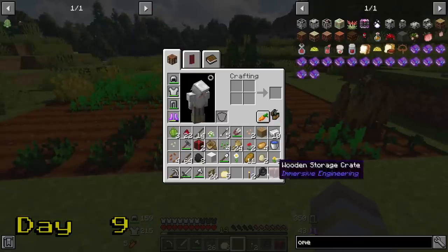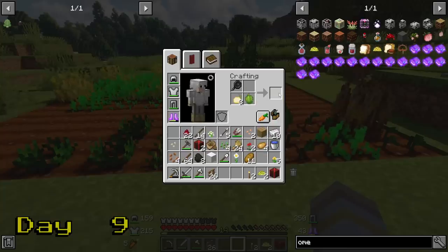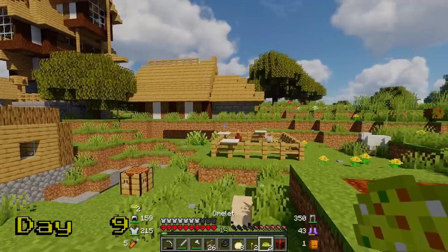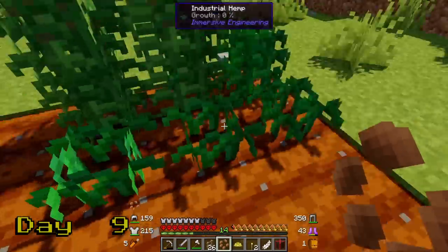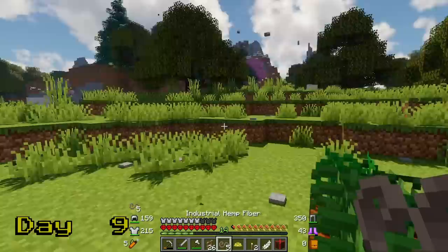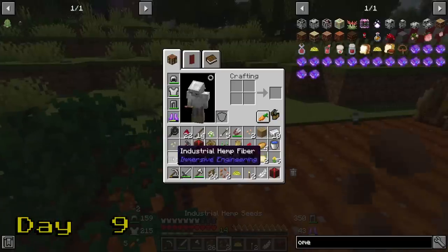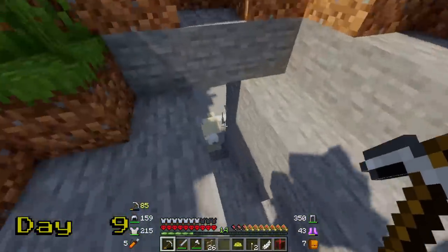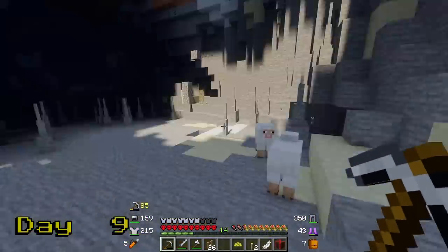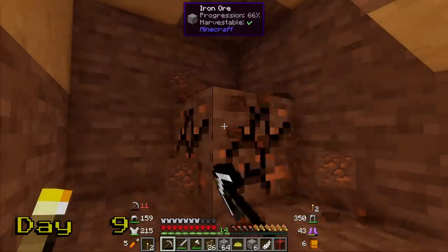I head back over to the farm and grab some eggs, onions, and bell peppers and make an omelet. Even recording this, just thinking about a bell pepper omelet has me hungry — hold on, I'll be right back. Okay, I'm back. Harvesting grown hemp gives you more seeds, kind of like how growing vanilla Minecraft wheat works. We then head down to the quarry, when I notice two things: the pollution is getting pretty thick, and the wind is picking up. It's going to be day 10 tomorrow, and this pollution means we're going to get our very first tornado.